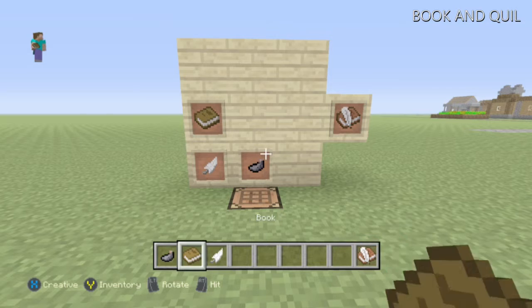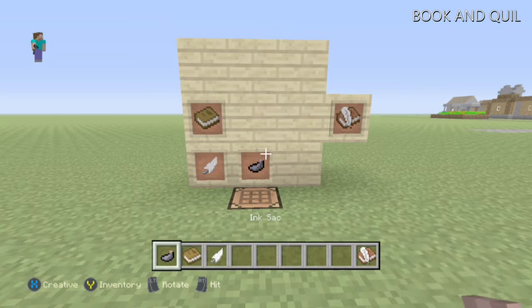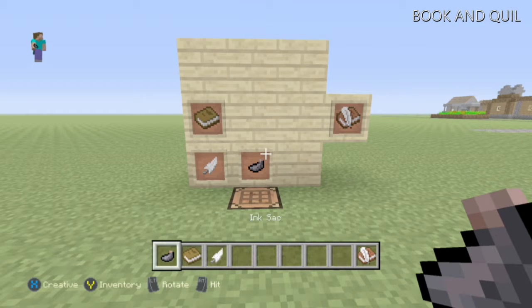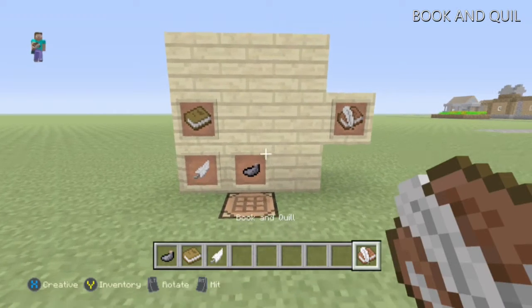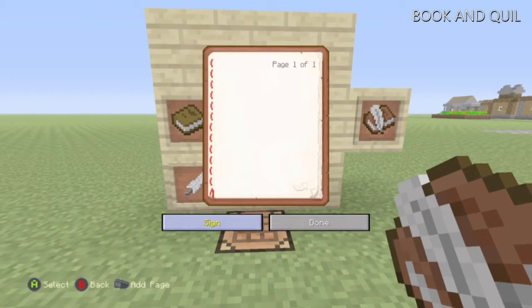For automatic crafting, you need the feather, the book, and the ink sack — it does it for you. For manual crafting, you can put them in any corresponding order.